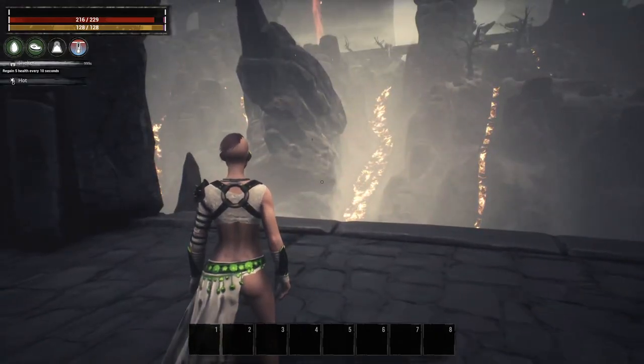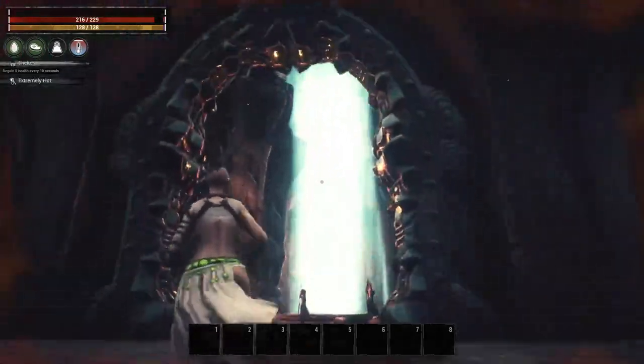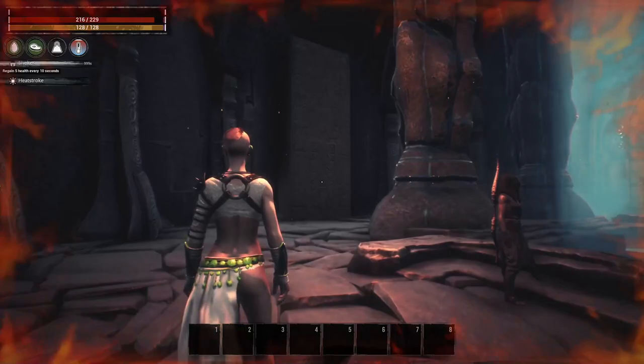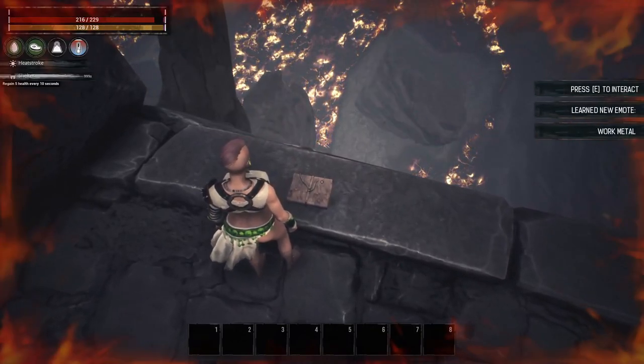Quite possibly the hardest emote to get is way up here in the volcano — this is at the Well of Skelos. It is at the top where you go to interact to learn the serpent man weapons. Run towards the edge and interact with this book in order to learn Work Metal.